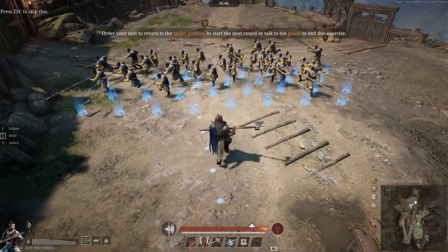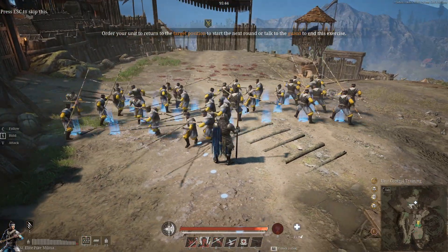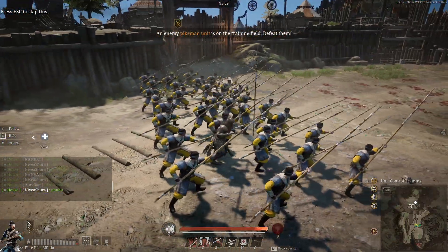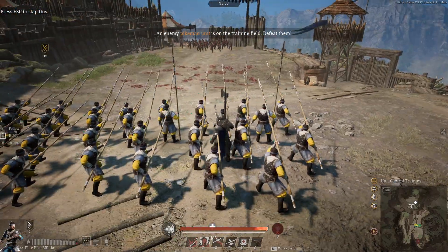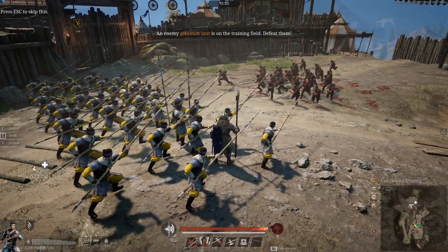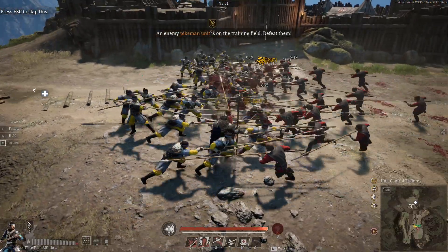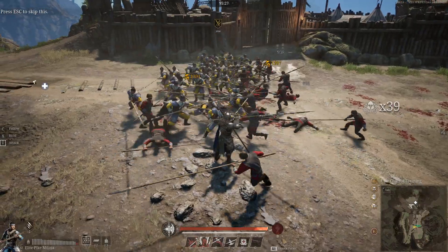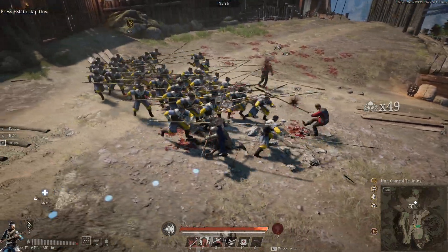If you think about tanks versus damage dealers, the pikemen unit is great at dealing damage but cannot sustain prolonged fights. This is mainly due to the fact that once they start taking damage, they'll drop faster and faster.